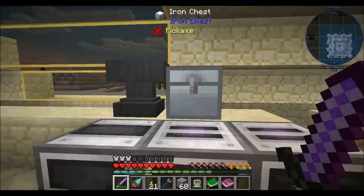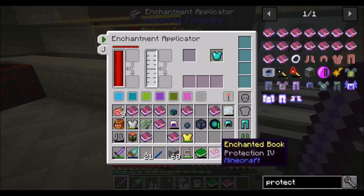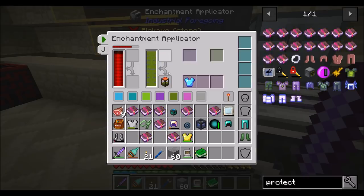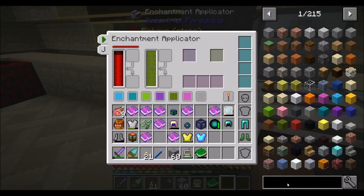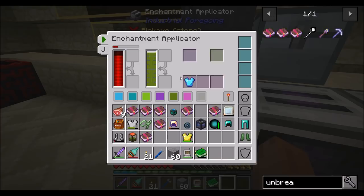If I want protection on my chestplate, I can put protection four on it — though I guess you need some essence as well. Now I've got a protection four chestplate. I like that. If I want unbreaking — the top tier of unbreaking is three — if I want both together, boom! Nice, I like this.